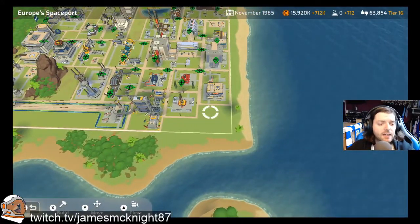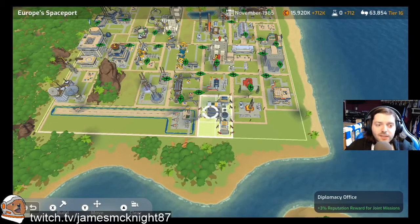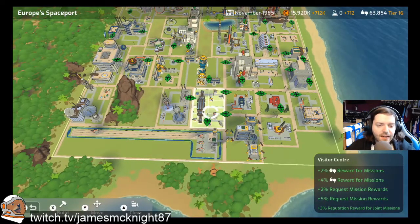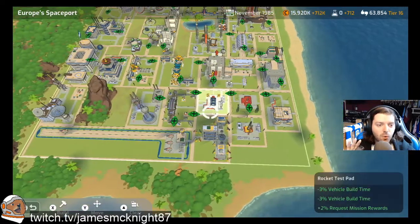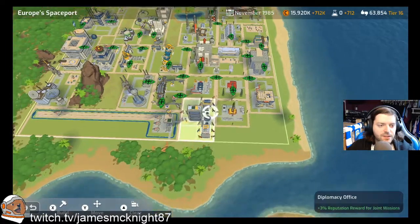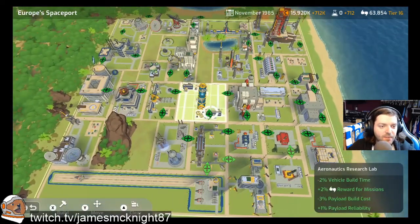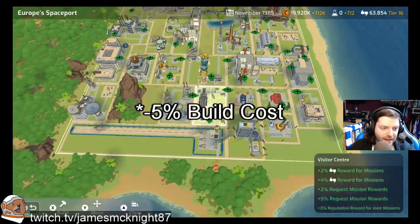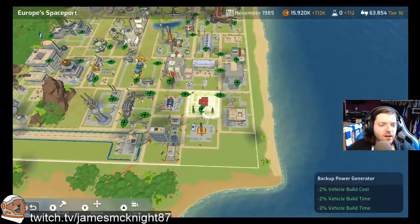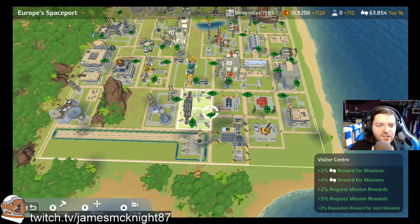Let me know in the comments if you found a better way of positioning things, because this one was really tricky. I put the Diplomacy Office there just because I couldn't fit it anywhere else. Down here we've got the Visitor Center and the Mission Control, which helps with the joint mission rewards — that kind of worked out well. I'd like to have got the Spaceplane Runway with the Aeronautics Center for a 5% build time reduction, but I couldn't quite get it. Trying to build around it was struggling and we were losing little adjacency bonuses here and there.